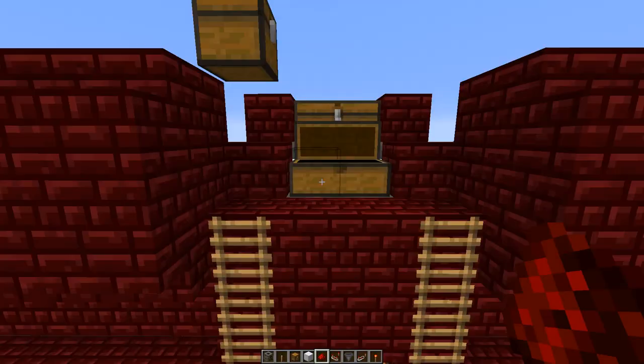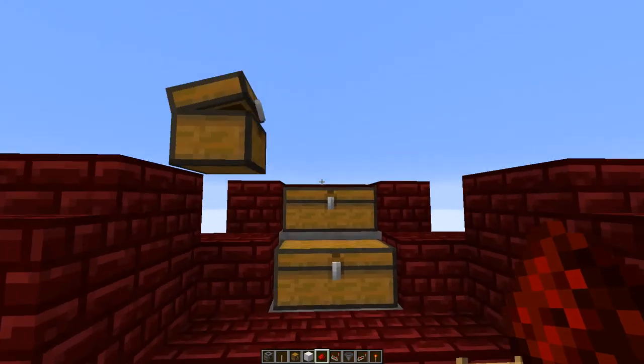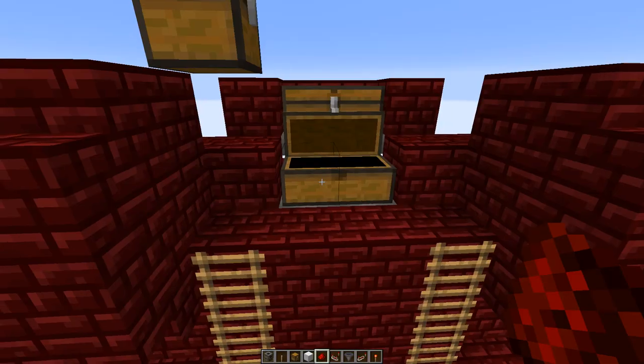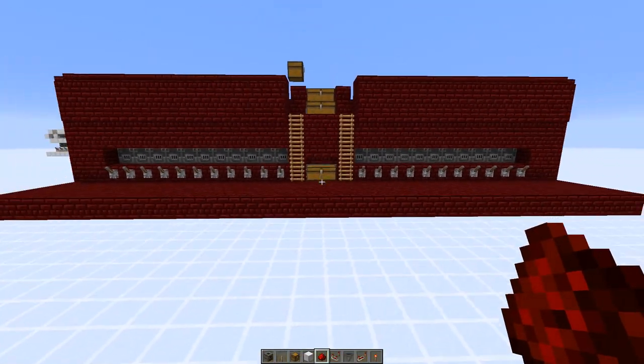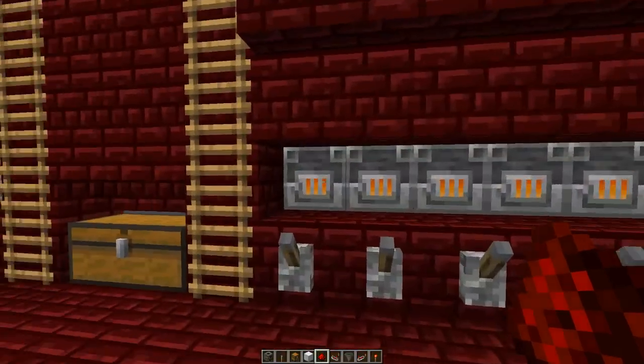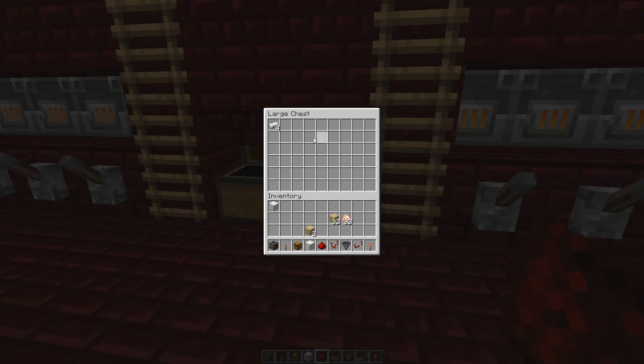The lower slot is for the items to be smelted. This is the back fuel input — put in some planks, and that's for the ore. All 22 blast furnaces will turn on at the same time — and they do! You can take out your smelted items from the chest in the middle.